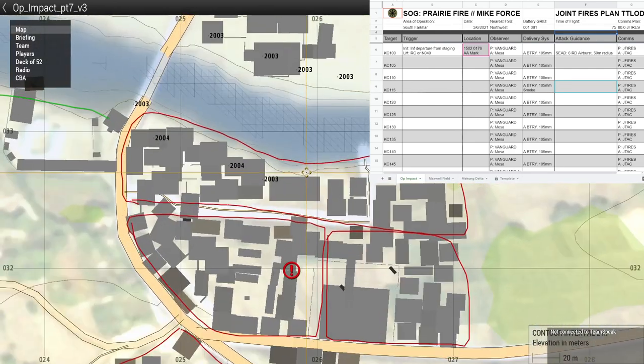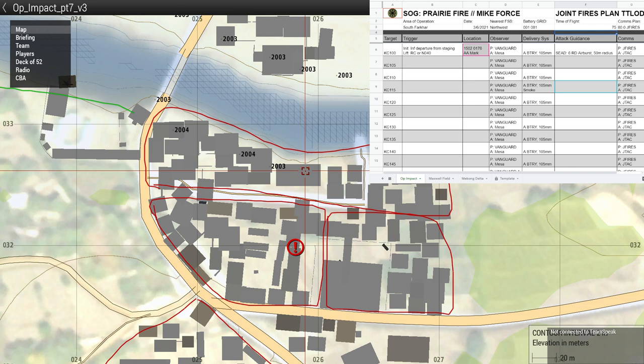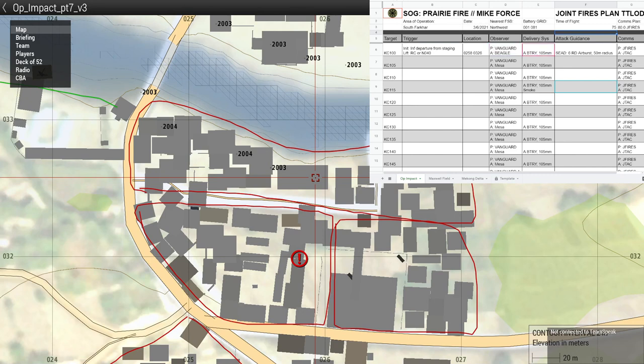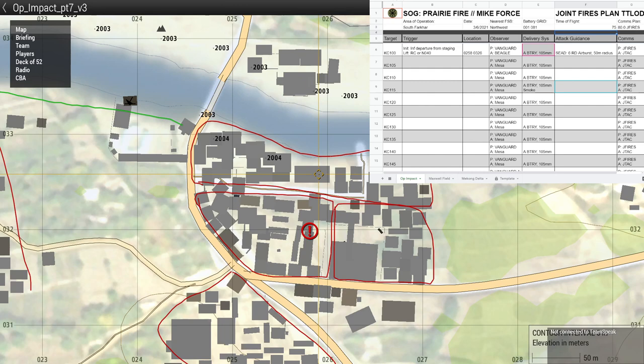For Kilo Charlie 100 — let's focus on this shoreline. Initiation: infantry departure from staging. Lift: rounds complete, or northing 040. Location — what's a good grid? The schoolhouse here is probably a good central point. Zero three two six, yeah — good with that. No POI note needed. Observer can remain as-is for now, we can change that. Delivery system: Delta Battery, 105s.